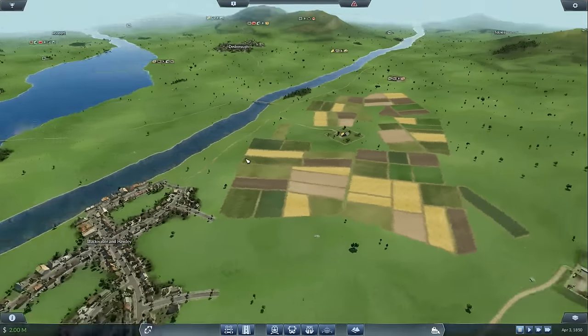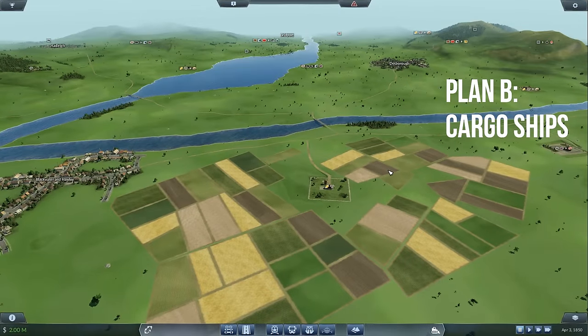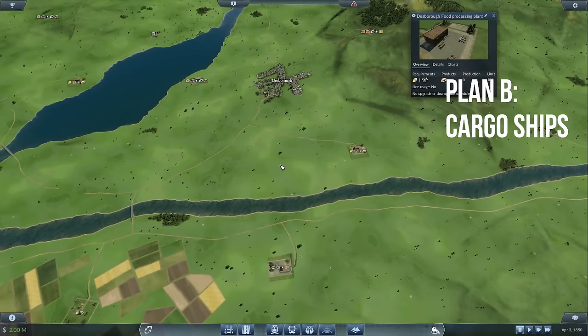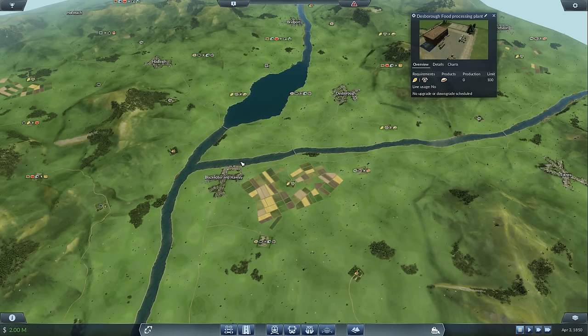Since I'd quite like to make a profitable shipping route, I've decided to have a look at goods. Just outside Blackwater there's a farm that produces both grain and livestock, which can then be processed by dropping it off at the processing plant right next to Desborough. This isn't a bad place to start since there are at least two towns within range of my production network, so I'll be able to provide goods to end consumers. This is important because if you do not have end consumers, goods will build up and your entire chain will grind to a halt.